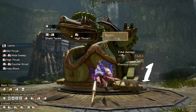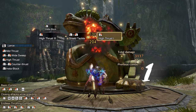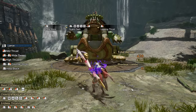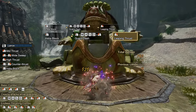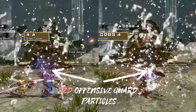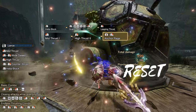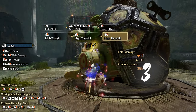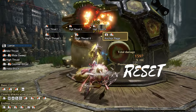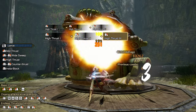Shield Tackle deals blunt and KO damage and can be used to reposition in any direction. Guard Dash on the other hand gives you access to one of Lance's strongest attacks, the Leaping Thrust. One more advantage these moves have over backhop is that they both block and can therefore trigger Offensive Guard. A combo can also be reset by using any of the switch skill moves like Anchorage, Spiral Thrust or Skyward Thrust, by using Shield Charge or Dash Attack, or simply by waiting for your hunter to return to neutral state.